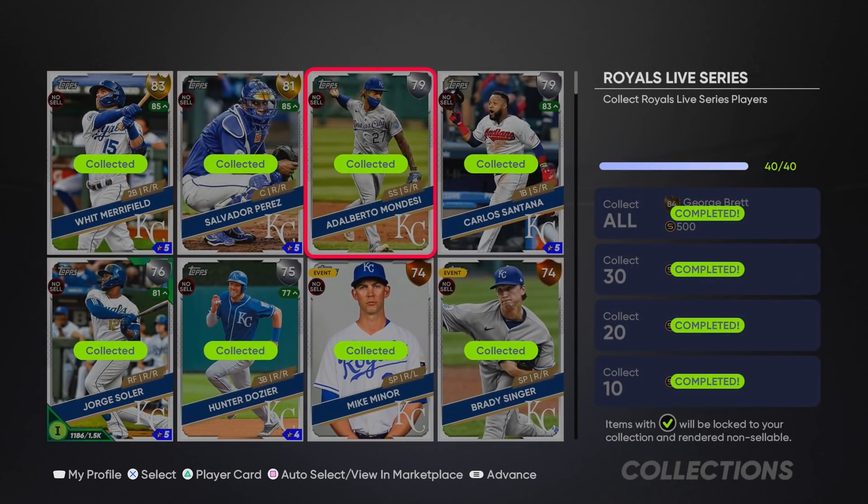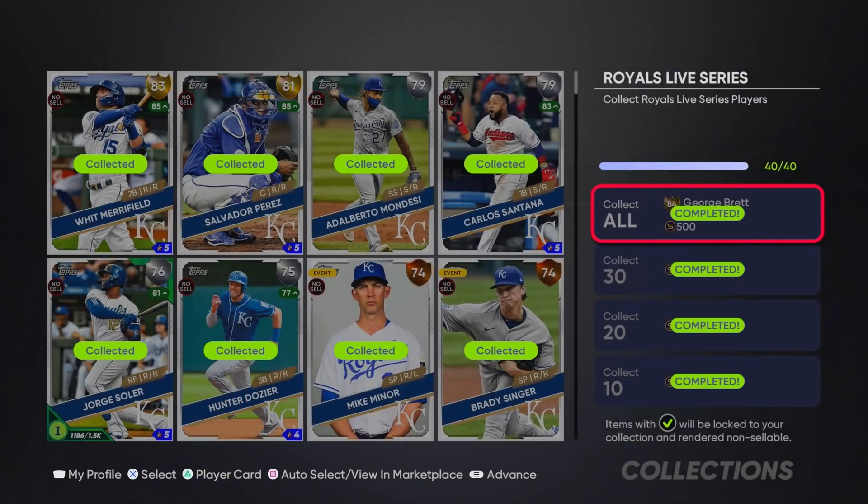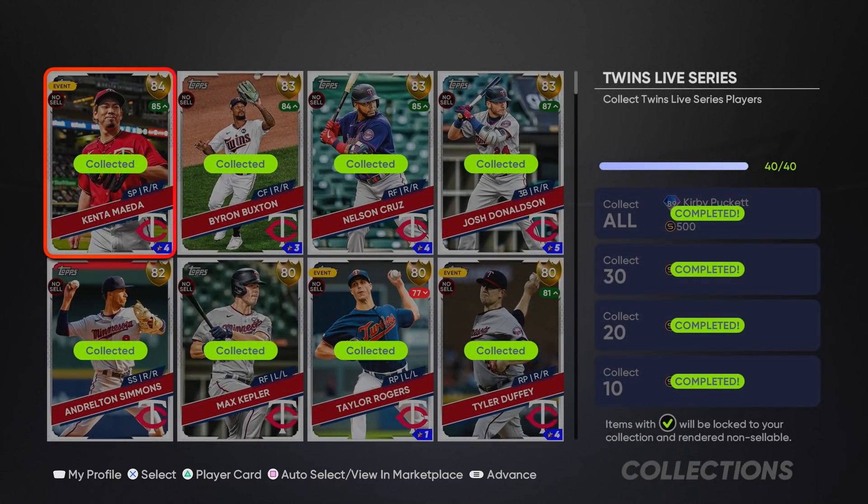The Kansas City Royals are a little more expensive because they have a couple of golds, but still not bad. You get George Brett - a great contact hitter with a bigger PCI, decent speed, and okay fielding at third base. If you like getting base hits and getting on base, Brett is a solid reward for completing the Royals collection.